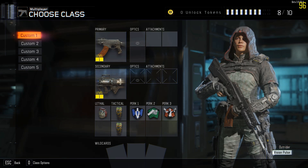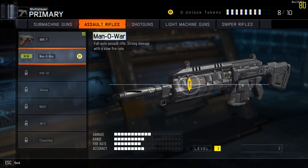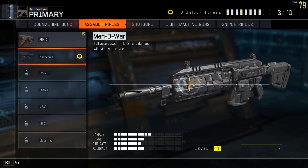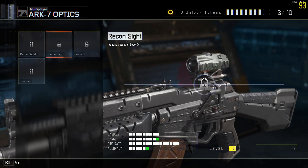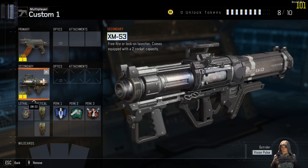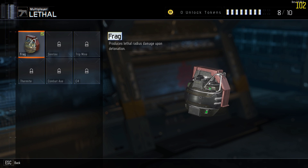Create a class - going to edit up our class primary. We can change custom stuff. The first option is Man-O-War: damage, fire rate - this seems good. I'd usually like the fire rate over accuracy, but we'll go with the ARC7. No optics are available yet, that makes sense. Secondary: rocket launcher - let's see what we got for pistols, go ahead and equip a pistol, frag grenade of course default.